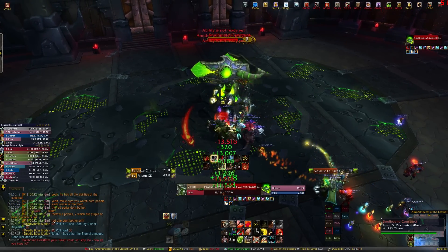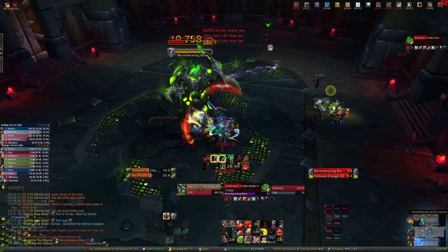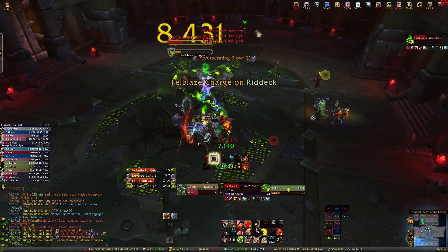The boss starts off in a construct that has a frontal cone ability. Every time it does this, the three closest targets in front of him will get a stacking debuff put on them. You can set up a few groups consisting of two DPS and a tank to take these stacks, so that way the tanks aren't getting all of them.